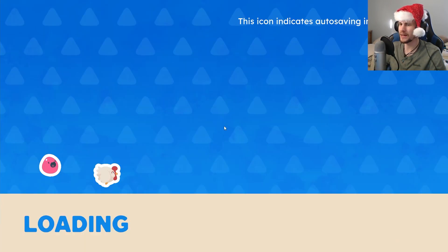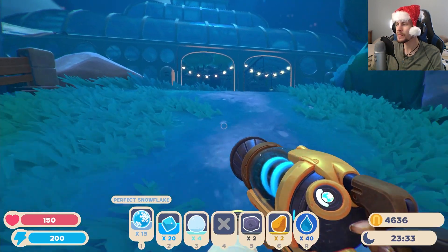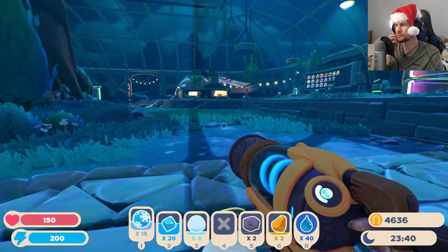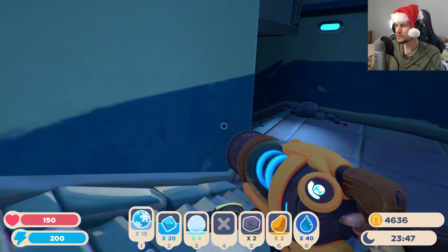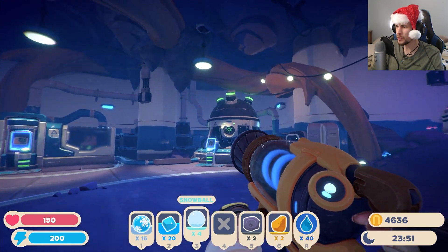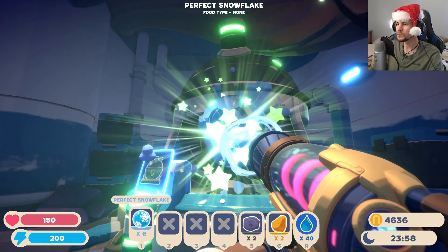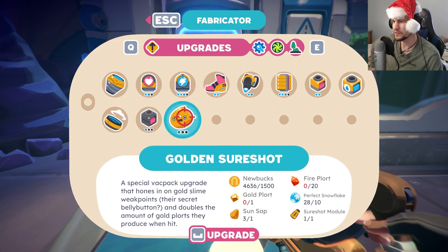We can see about what the sure shot treasure is we found and what it needs for its cost, as well as drop what we've got into the refinery, because funds won't be a problem - it'll just be the raw resources. Let's head down here and plunk everything we've got in. I don't know if this will actually take snowballs or not - no. Okay, all that in. Golden sure shot - a special backpack upgrade that hones in on gold slime weak points, their secret belly button, and doubles the amount of gold ports they produce when hit. Okay, we are missing some fire and gold ones, but that's what that is.